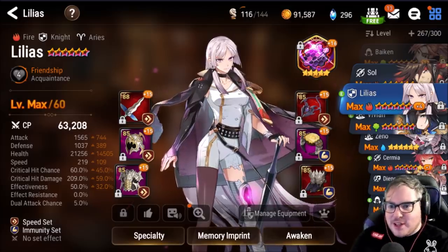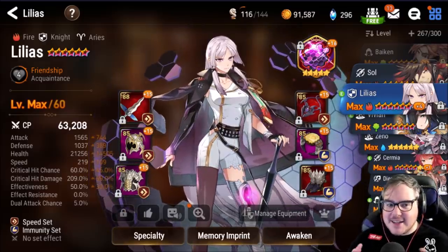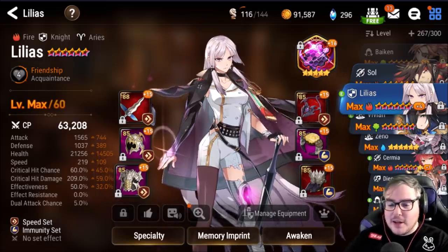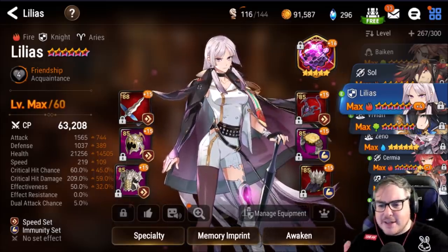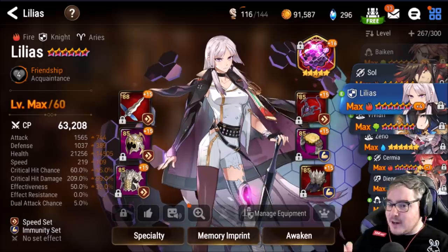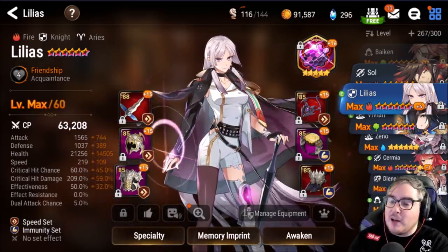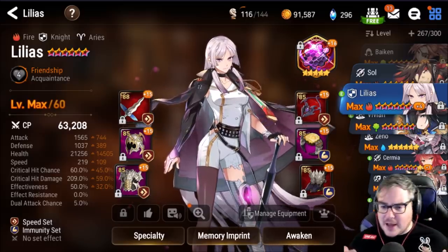Hey everyone, mango7roll here — welcome to another episode of Epic Seven. Today we're going to talk about Lilias: where to use her, how to build her, what equipment, what skill ups, if you should pull — all that. She just came out, so a lot of this might not be 100% right yet, and it will evolve in the next little bit, but this is my general theory so far.